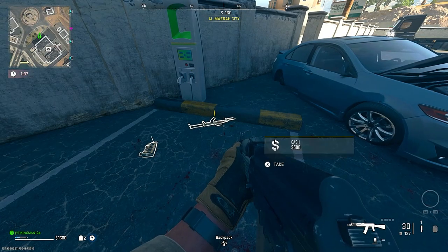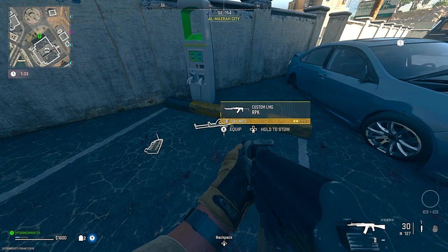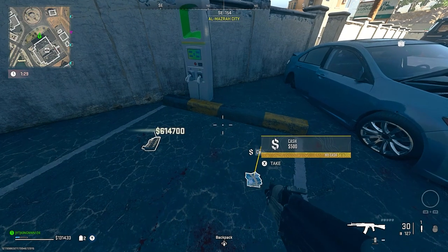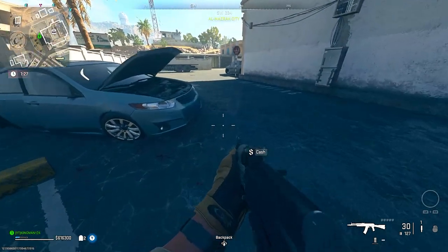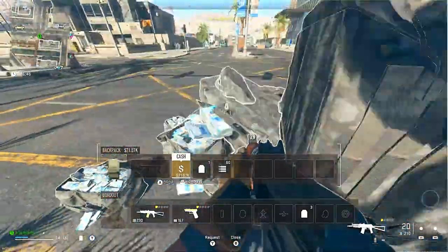Drop cash next to this golden highlighted gun — make sure you have two weapons by the way. With this third weapon on the floor, look at it and move back until you can see the cash icon, then hold to stow. After you've done that, you'll notice at the bottom left your money has gone up absolutely massively.